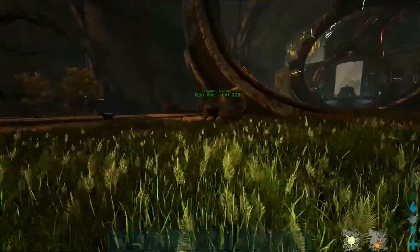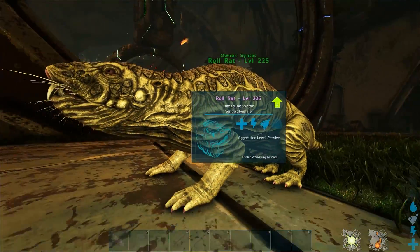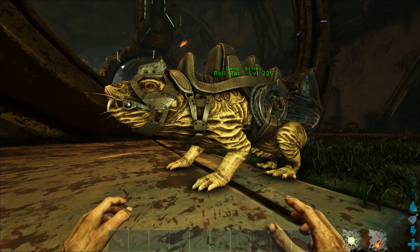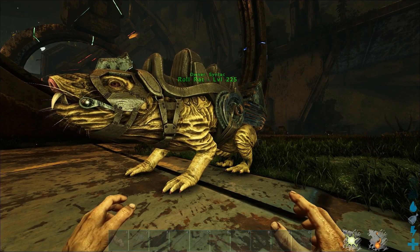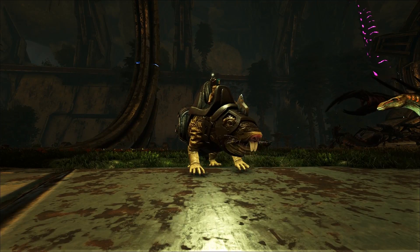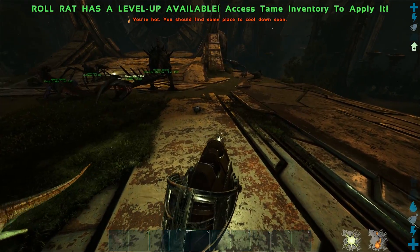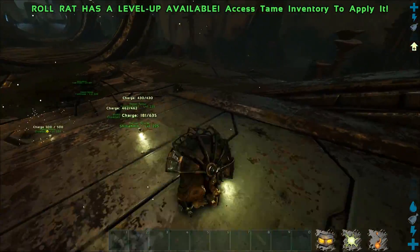I already checked out the Roll Rat — this thing is amazing. Let me pull off the saddle first so you can see how disgusting this thing is. It's like a giant naked mole rat. You put this cool saddle on it — looks like a Roman chariot-type thing. Left click does a bite, and right click lets you do a giant roll attack.